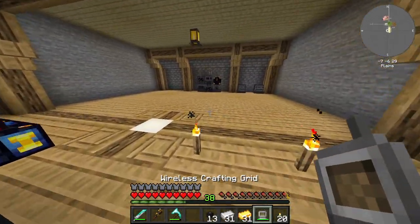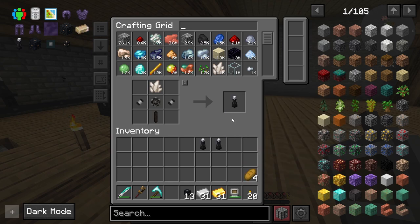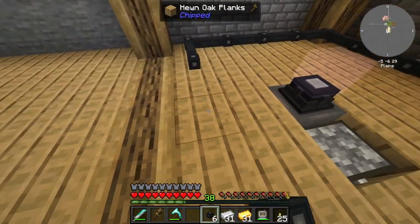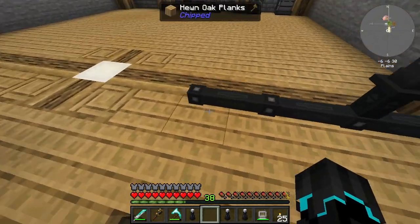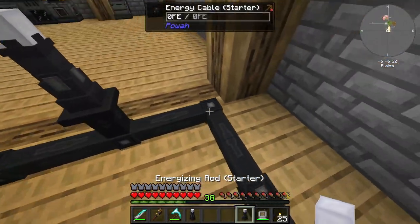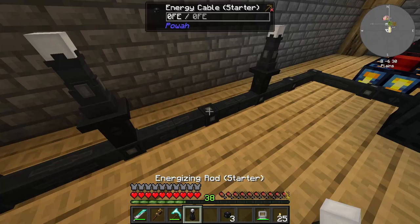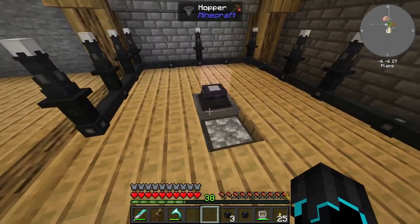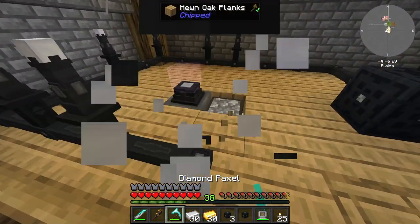Now we are able to make this a lot faster. If I go ahead and make one, two, three — maybe two more. So if I run these around like so, this should do. I can take all these — I don't think I have to put them in a specific configuration. I think I'm able to just put them next to each other. So if I go ahead and now put in a single gold and a single iron, all of these are now working very, very fast, which is cool.